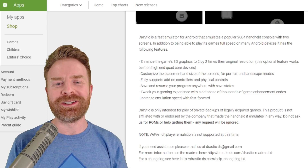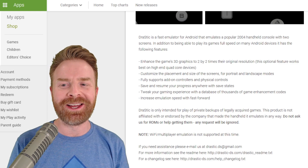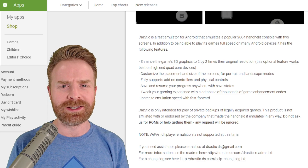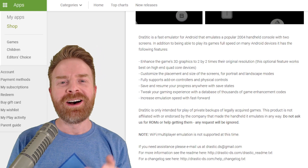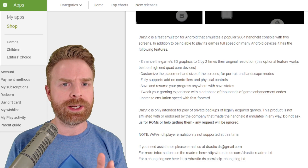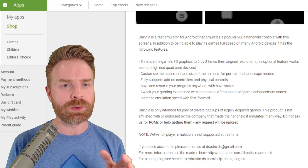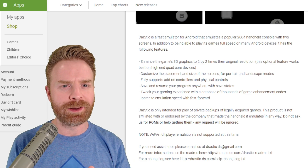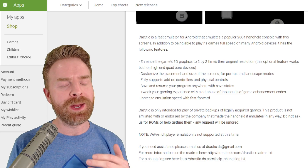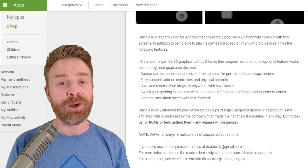I love the first sentence here: Drastic is a fast emulator for Android that emulates a popular 2004 handheld console with two screens. I'll give you two guesses as to what that console is. On top of that, it's heavily rumored that Drastic will be free at some point, and also heavily rumored that Drastic will be going open source at some point — probably free before open source — and that may or may not have been confirmed by a Drastic developer.